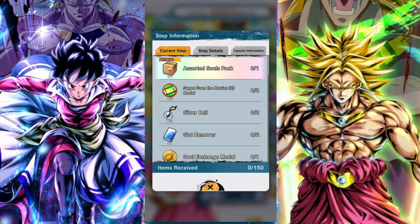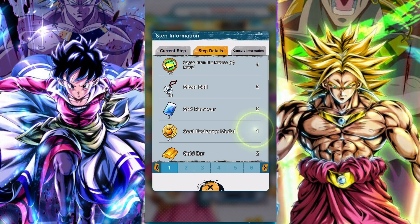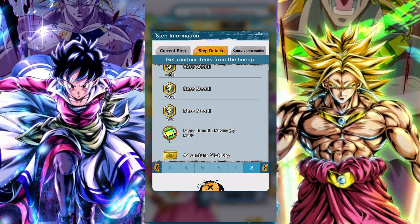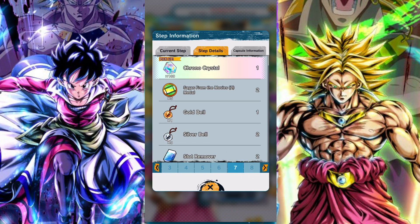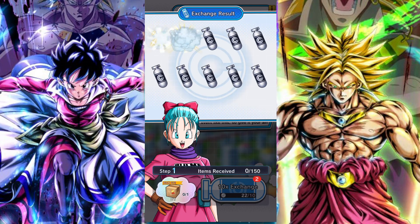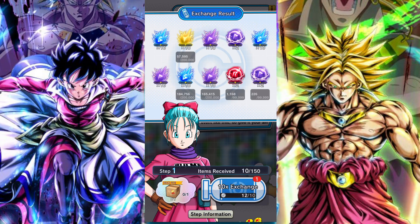When you come to spend your coins, you can see the rewards per step — quite a few Saga from the Movie Z medals to obtain, a decent chunk of Chrono Crystals, plus free Legend Z-Power. Once you get to step eight you can continue to summon and still farm Saga from the Movie medals, with a very tiny chance at additional Legend Z-Power.